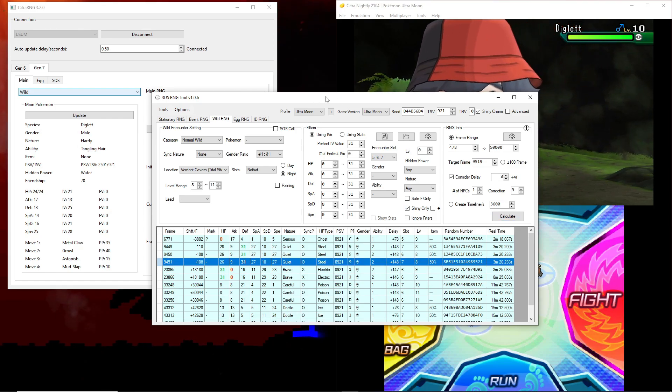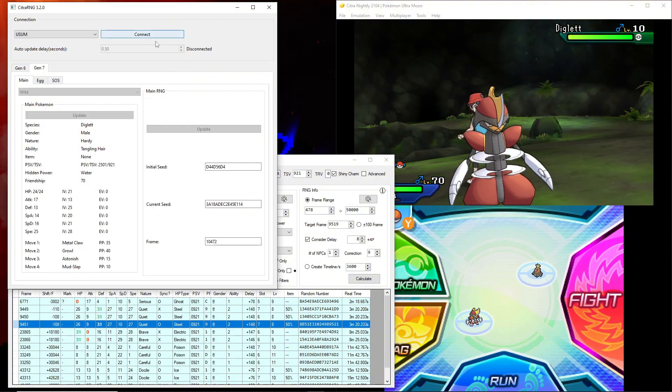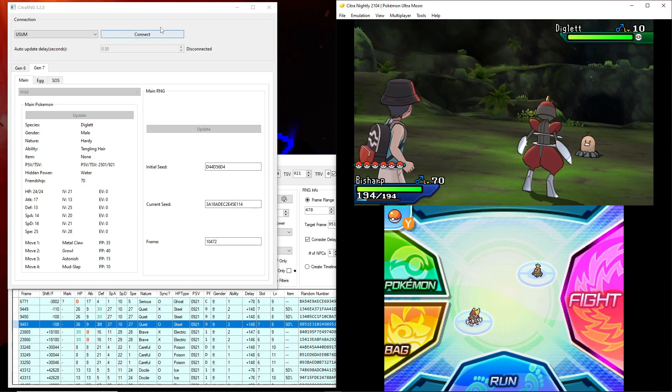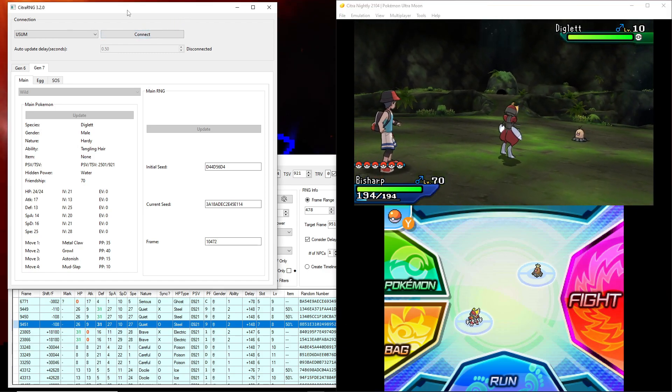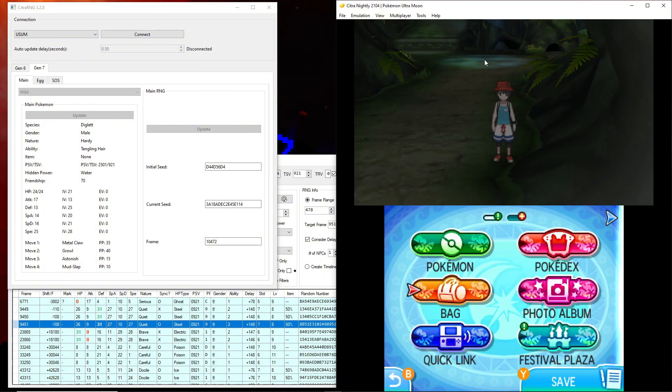Now that we know there's one NPC, go back, set it to one NPC, switch back to Noibat, and recalculate — our shiny frames are now 6449 and nearby frames. Disconnect before loading a save state, because otherwise your game will crash — it cannot handle that with Citra RNG connected. Reload your save state, pause the game, reconnect, update — we're back at frame 785. Now advance all the way to 9449.